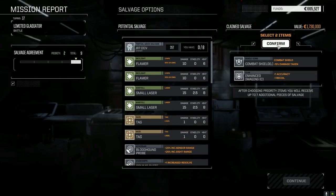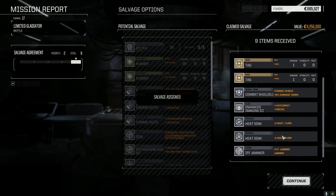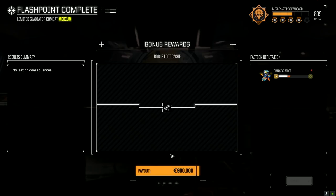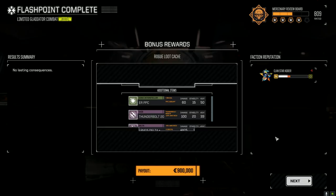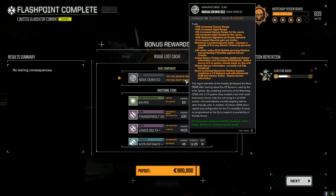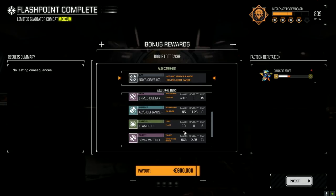Two small lasers, two tags — junk. What do we get here? Rogue loot cache — here it comes. Oh my god, nice! That was totally worth it. LRM delta AC5 Defiance, flamers, SRM4 Valiant.